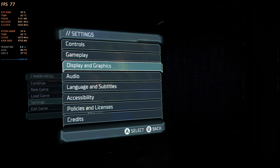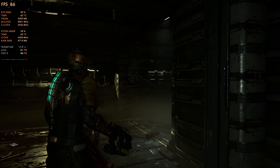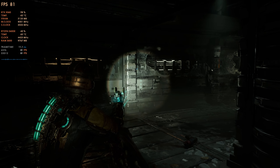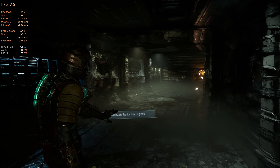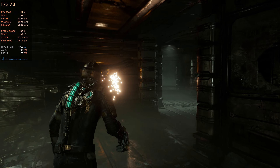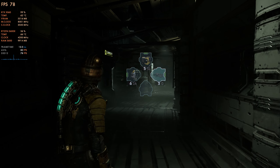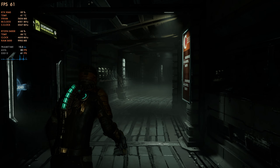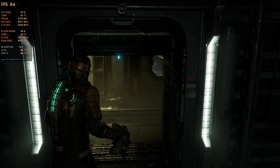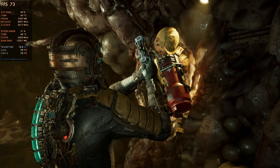For these settings, I get pretty good performance in Dead Space. I've seen interesting comments about some people having trouble running this game at 60fps and above on an RTX 3060 build, even at 1080p and 1440p. Maybe if you're not utilizing your DLSS tech or other variables that may be the case, but for me, across all the different areas I've tested, I can get anywhere from 55fps to 90fps depending on what's going on, with more of an average between 65 and 80.